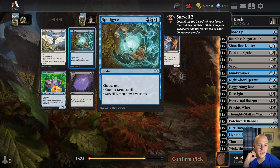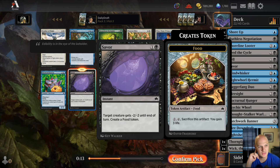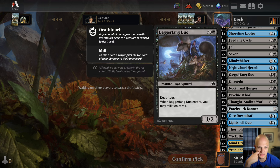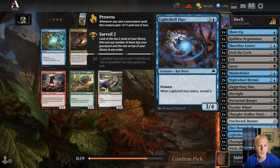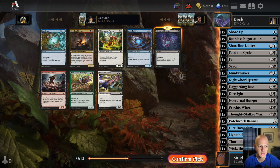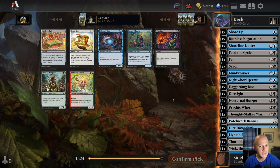There's a four-mana counter-or-Surveil-2-Draw-2, which wouldn't be horrible except we have so many four drops already. I'll just take the cheap removal Saver. We now have 23 cards with 11 rats. Another Nocturnal Hunger versus a Lightshell Duo number two — I'm going to take the removal again. We've got a nice removal suite and a nice rat suite. We might even wheel a Lightshell Duo at pick nine.